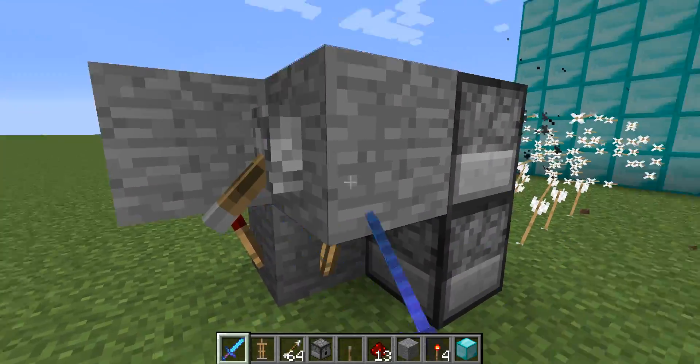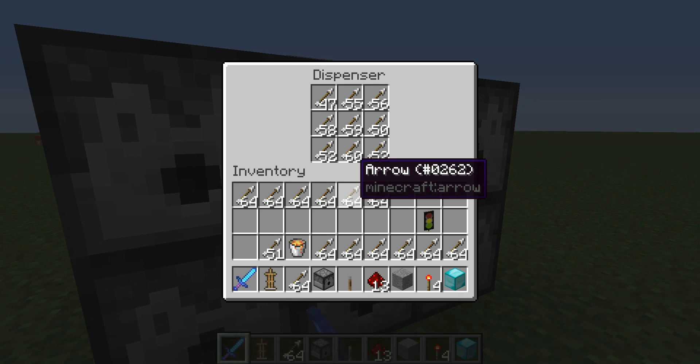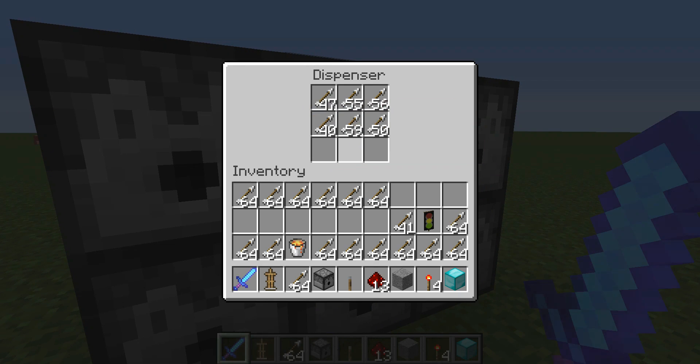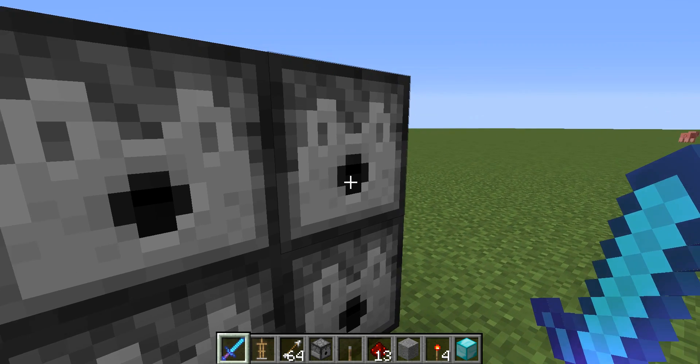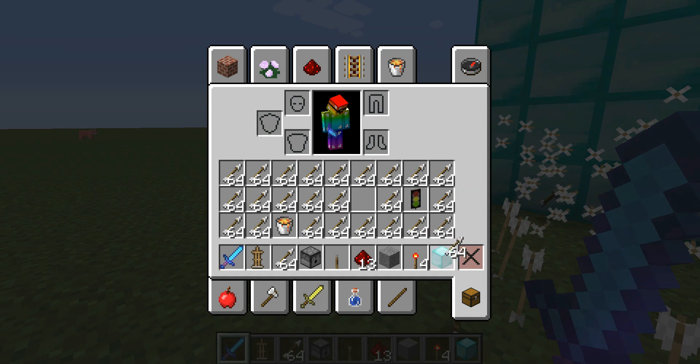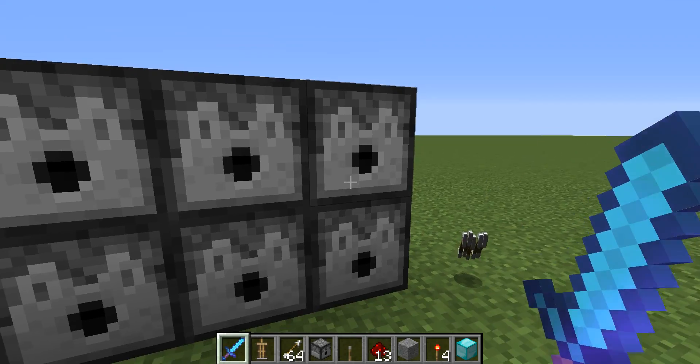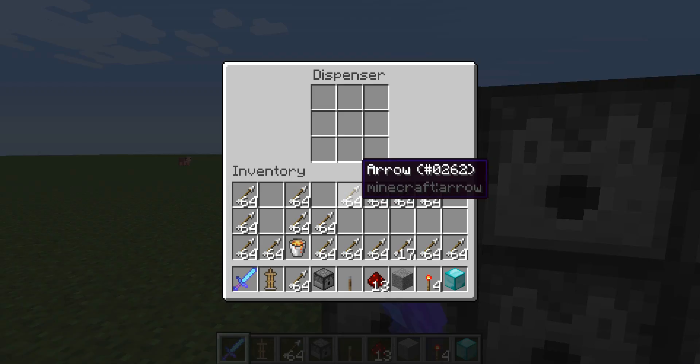I'm gonna turn off the machine now and then just take all the arrows out. We're running out of space. Okay, there we go — now we should be able to empty all of these. Okay, now these — oh, I already did it.